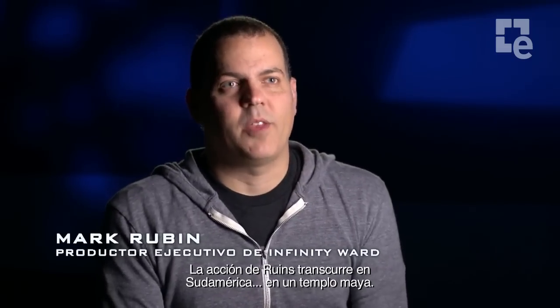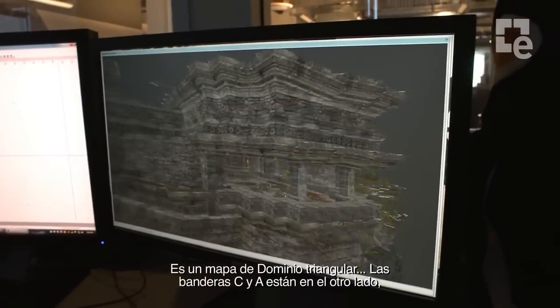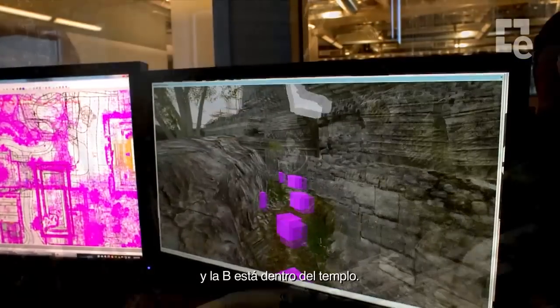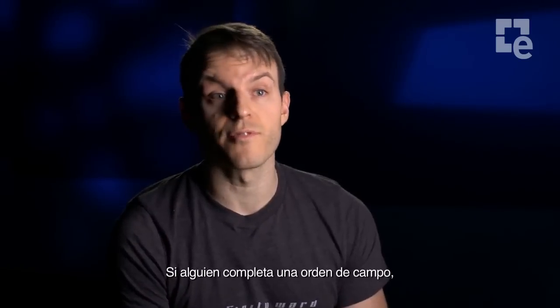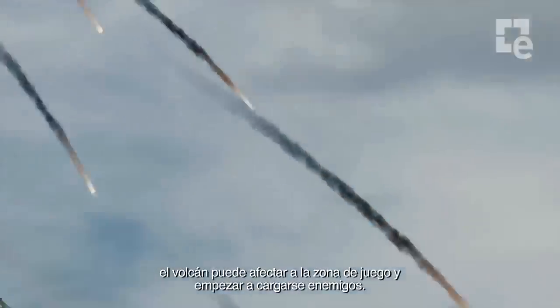Ruins is a map that takes place in South America in a Mayan temple complex. It's a triangular DOM map. C and A flags are on either side, and B is actually tucked inside the temple. Towering over the play space is a giant active volcano. If someone completes a field order, it can actually cause the volcano to start hitting the play space and taking out enemies left and right.